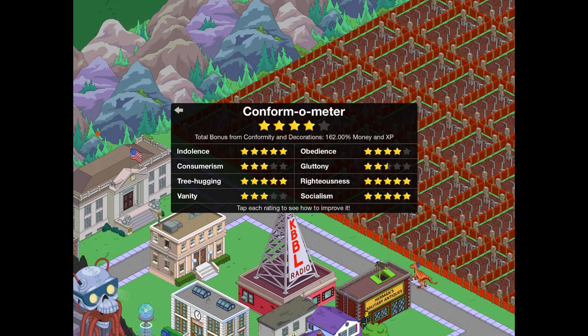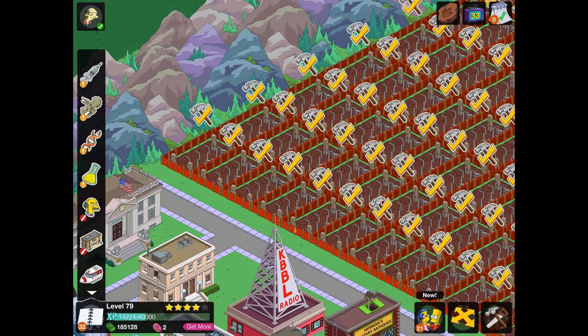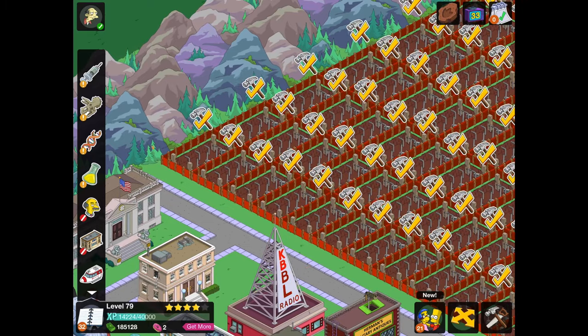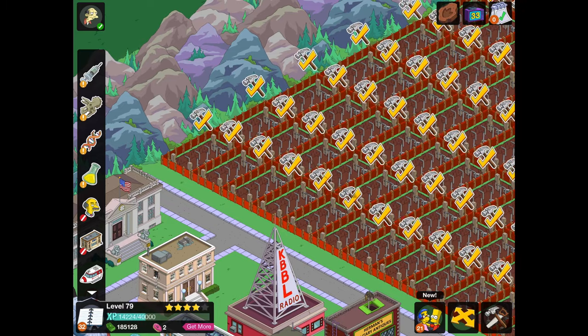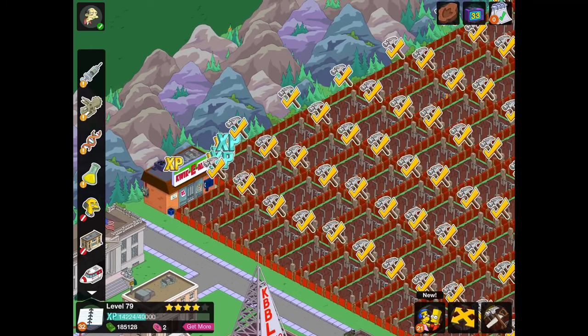My bonus is 162%, so I've got all my Springfield Heights buildings placed and ready to go. That's given me an additional 150% money-to-XP boost, which is going to really play a big part in this. A quickie mart is 2,000 XP originally, so let's see what the impact of the five times XP multiplier and the money-to-XP percentage boost is going to have — I'll just place one.